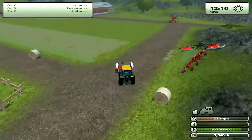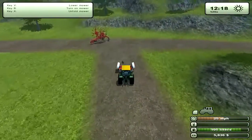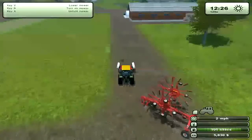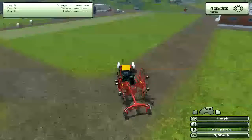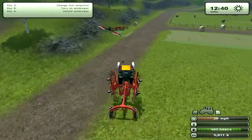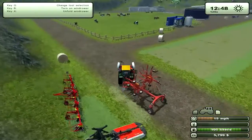Now I will show you the windrower so you can see how great it is. Basically the purpose of the windrower is to just take a large area of grass or hay or straw and turn it into one condensed row.